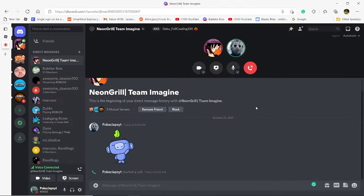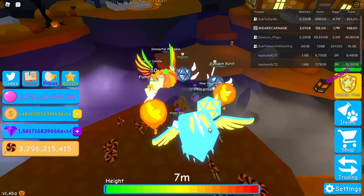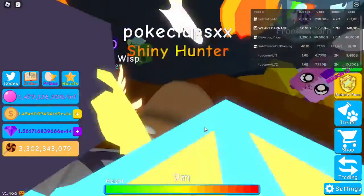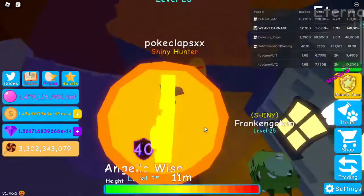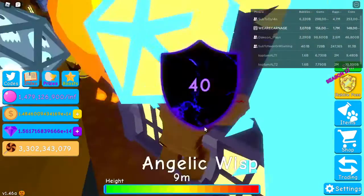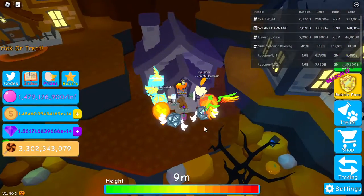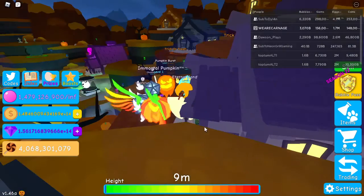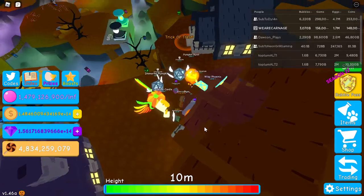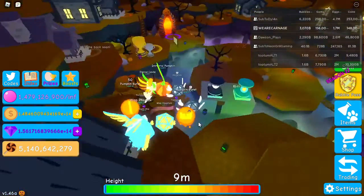Okay guys, back to another video. Today we are going to explain the BGS Halloween event. In the event there are four secret pets: one is the Ghost Theory that you've seen in one of the concepts, and the Sinister Shard 2.0, another pet from one of the concepts. There's also a new currency called Lollipops — because lollipops are a big thing on Halloween.